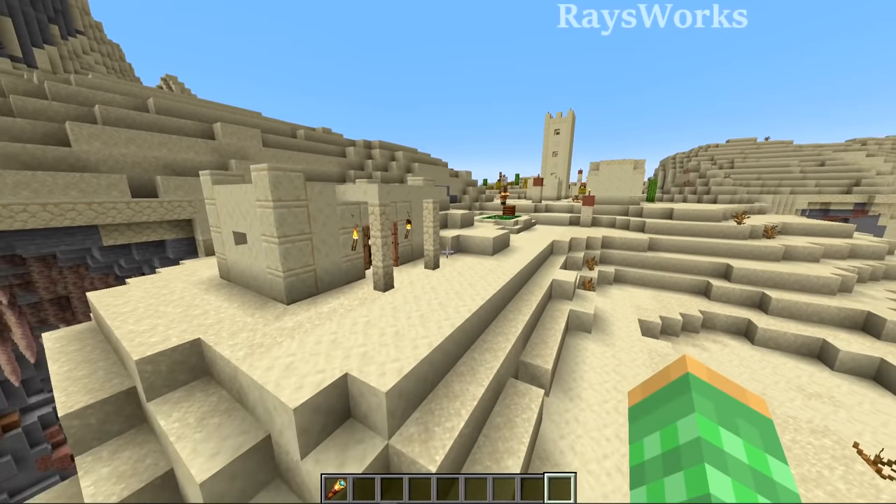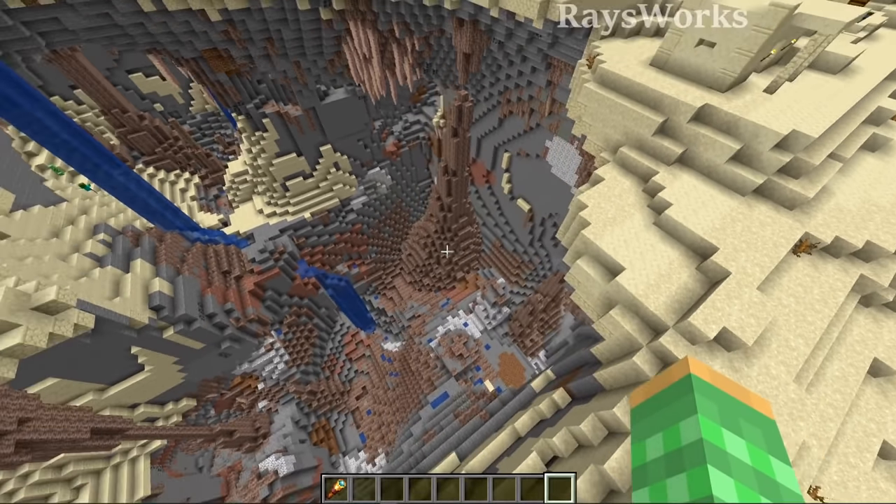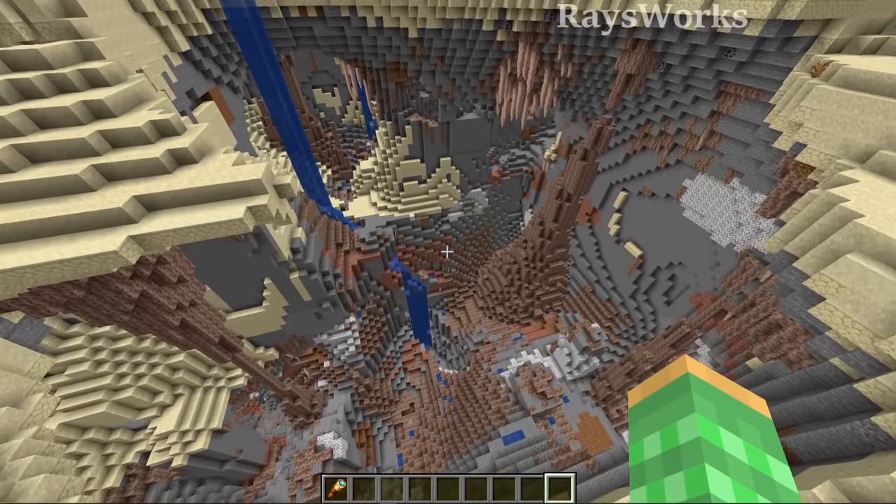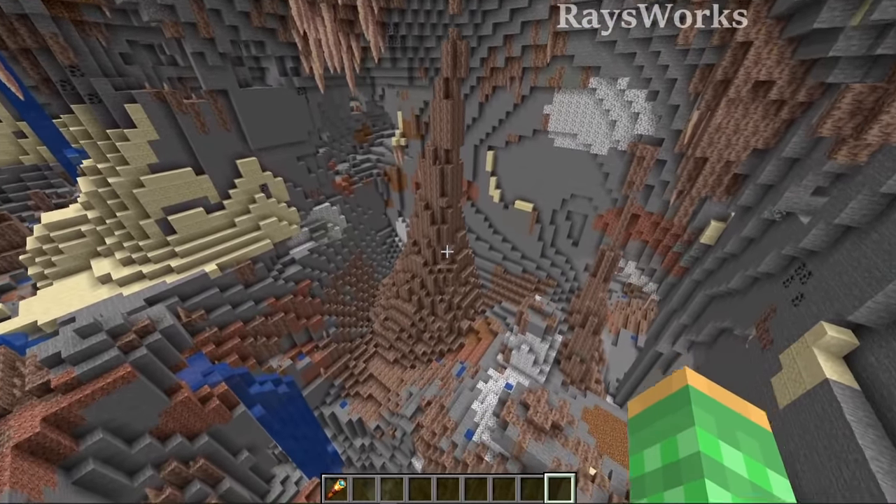These villagers really like to live on the edge — literally on the edge of this huge hole in the ground of this desert that goes straight into a dripstone biome that has massive columns.